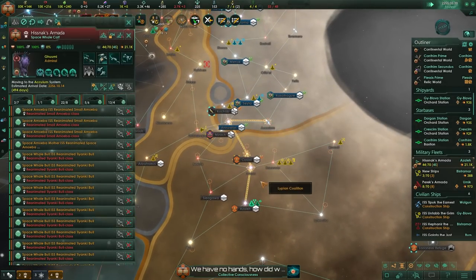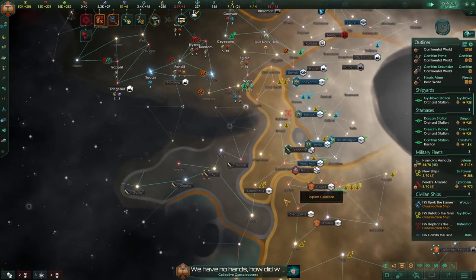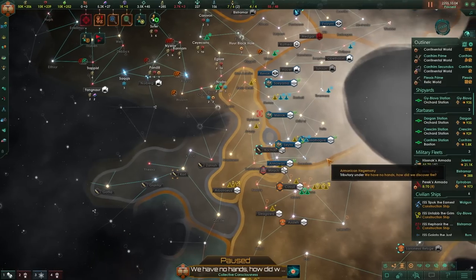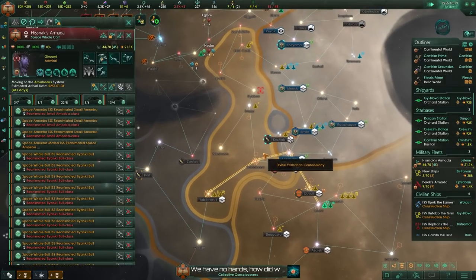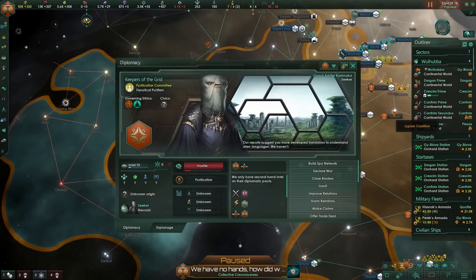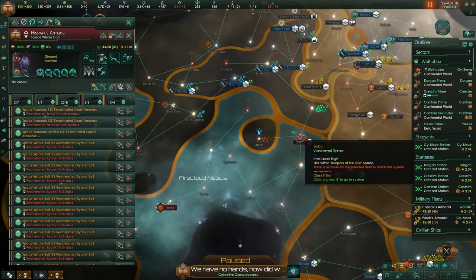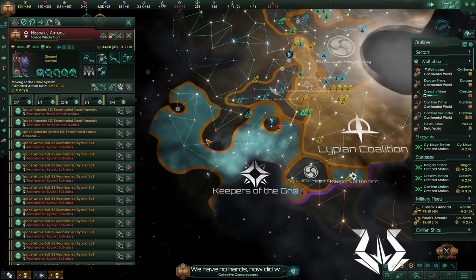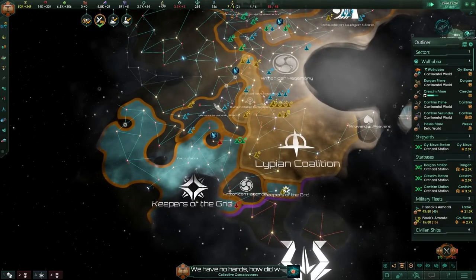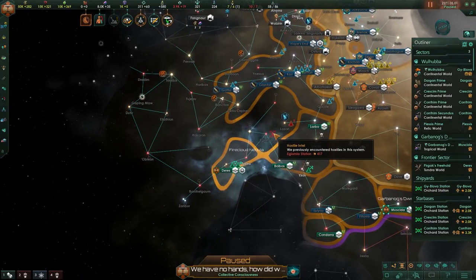We can't go straight into the next war — we need to wait 10 years — but we can be patient. There's the Marxist Interplanetary Alliance right next door, so we'll just gobble them up instead. We've added those tributes to our empire. Since we can't attack the alliance yet, we'll go purify the Purifiers and take all their territory. It only took six years to annihilate the Keepers of the Grid.